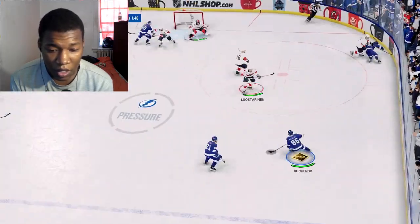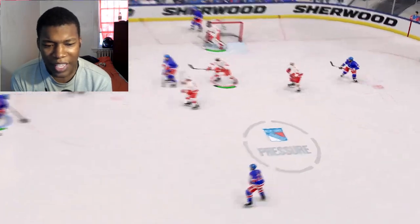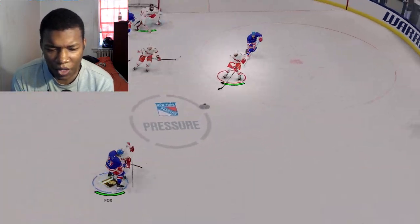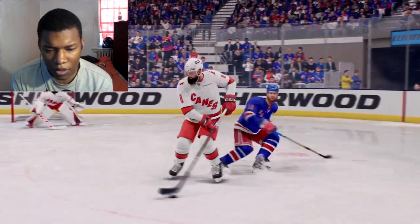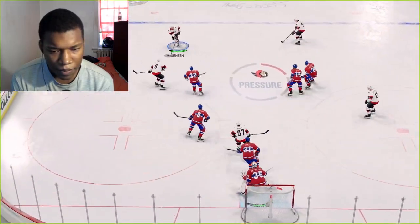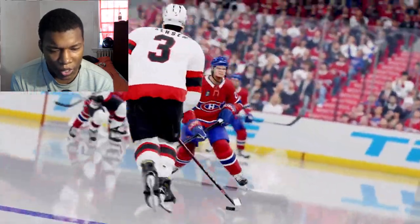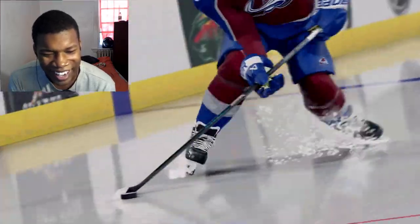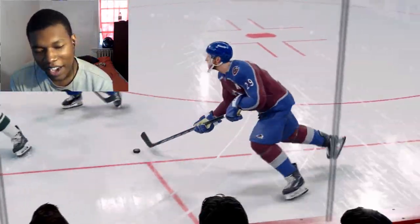Defensively, next-gen vision control gives you more control to face up to the puck at all times. This allows for more predictable and responsive positioning, creating opportunities to disrupt passing lanes or poke-check the puck off the opposition. Next-gen vision control ultimately gives you more control on both sides of the puck. It provides a more fluid skating experience that both looks and feels incredibly authentic.